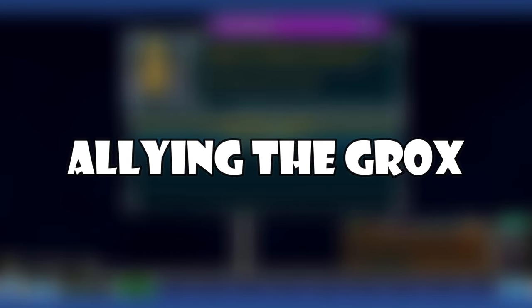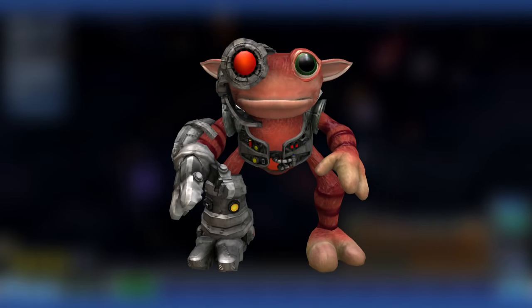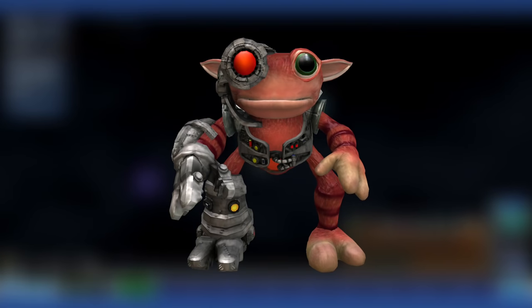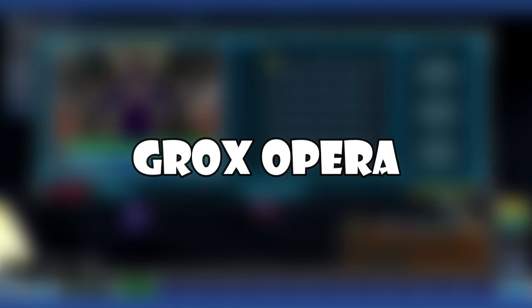Allying the Grox: Despite literally being the most hostile species in the game, it is possible to ally the Grox through complicated methods. It would take forever to go over even the simplest method, so just look it up on the Spore wiki if you're interested. Allying with the Grox awards a secret badge called Dance with the Devil.